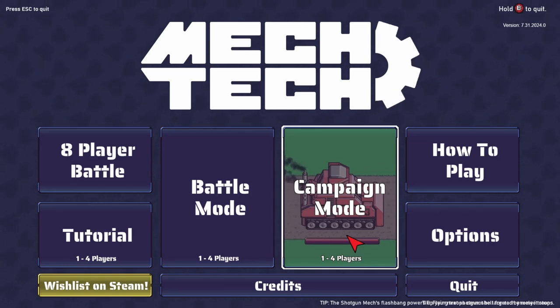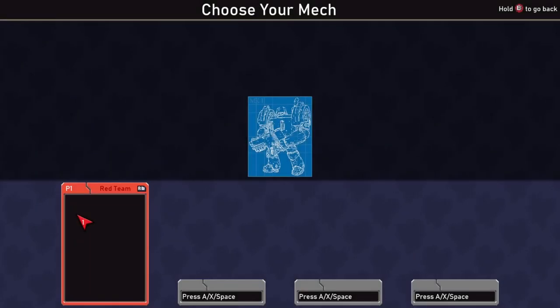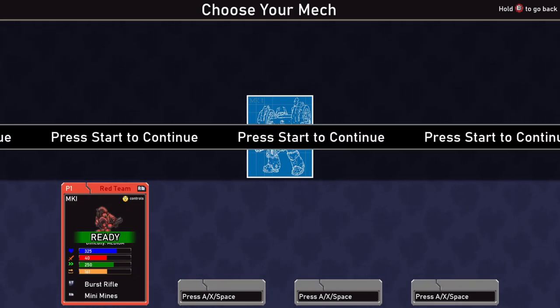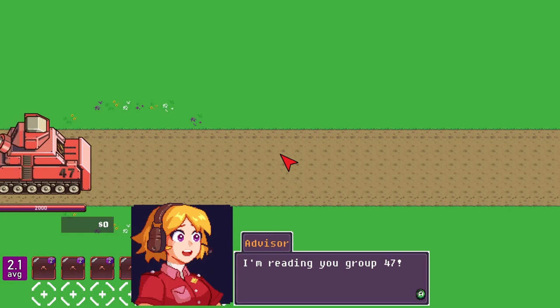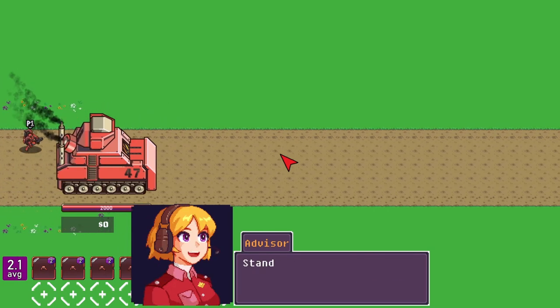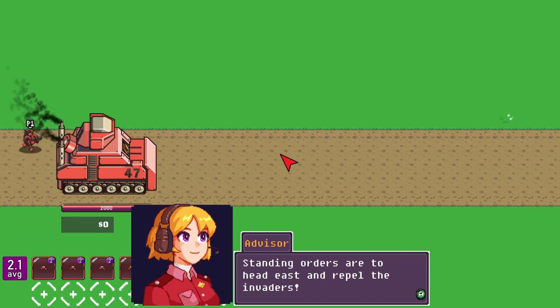Let's jump in and have a look. This is a preview build, so probably based on the demo — it's not going to have the full content; things will change over time. Choose your mech: the Mark I, first rifle, mini mines. The story intro begins: the blue army has invaded, they're jamming comms, standing orders to head east and repel the invaders.